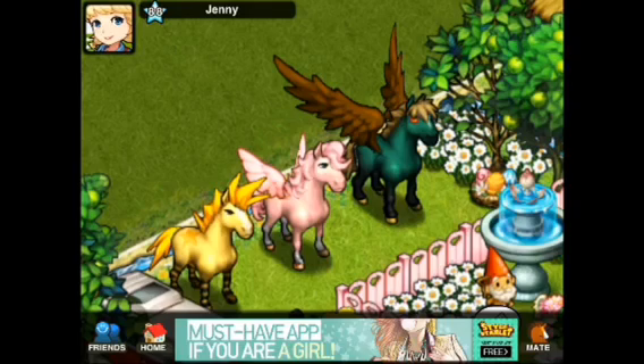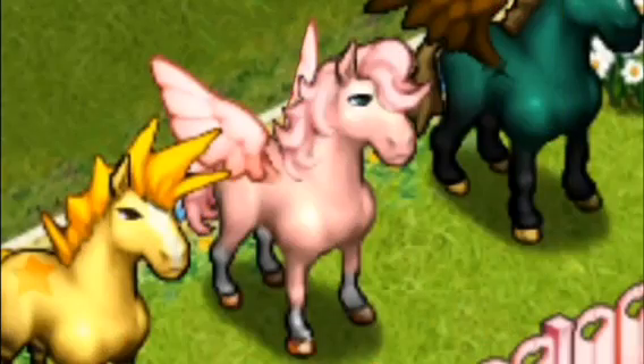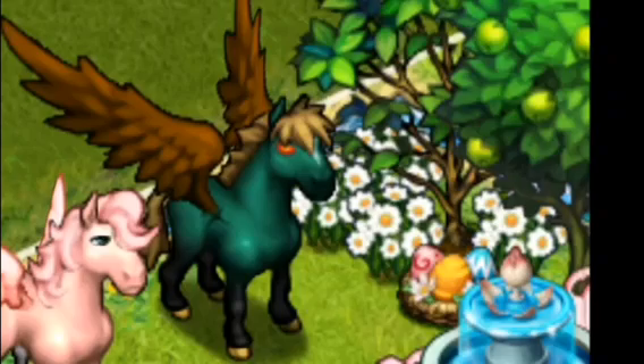We all know Jenny, and Jenny has two winged horses on her land. Both of these winged horses are the basic wings — basic wings means the simplest wings to get. Jenny has two different types of wings on her land: the angel wings and the eagle wings.